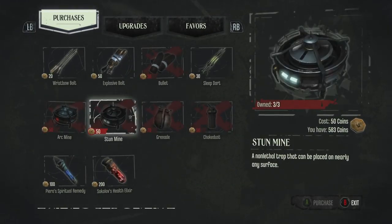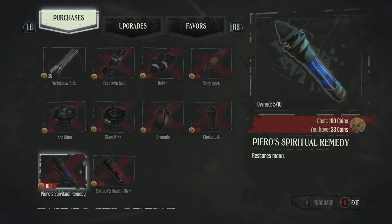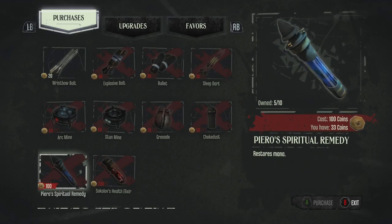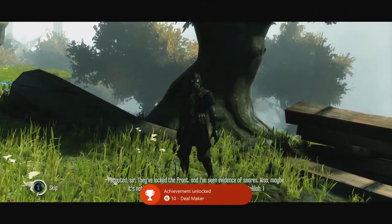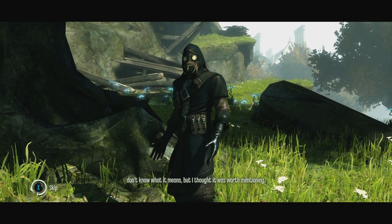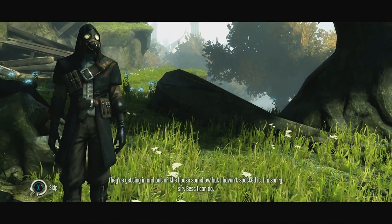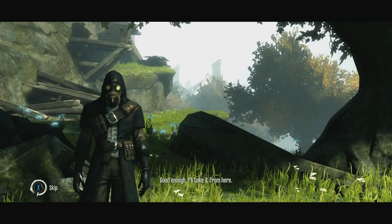They are criminals and evil people and we are good, so we can do what we want. Brigmore was an ancient family bankrupted a generation ago. Since then the manor has housed two street gangs, a smuggling ring, innumerable rats, and the Brigmore witches. I'd always left them alone but now a painter named Delilah had taken up witchcraft and formed a coven. She was trying something — a ritual, but what kind? The Outsider knows. I cannot abide a mystery. They've locked the front and I've seen evidence of snares. I also spotted several statues of the woman Delilah — it means trouble.